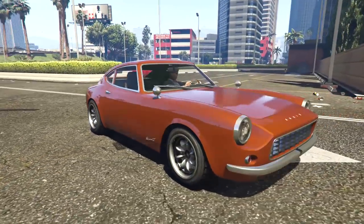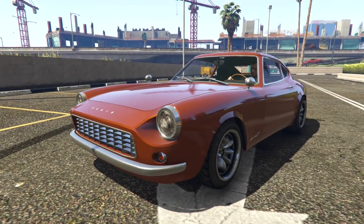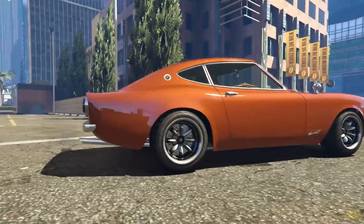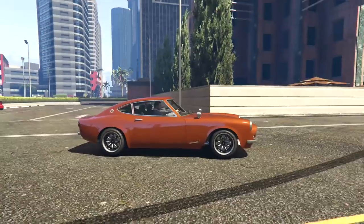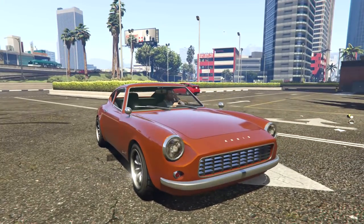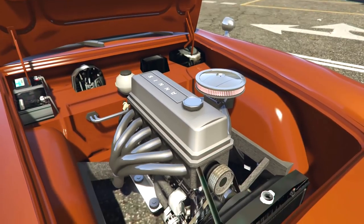So here we are with the Requiem Z — very nice looking, loads of car parts to check out. I'm also probably going to do a little bit of stance with this. Not entirely sure how these builds are going to turn out, so let's see what sort of parts are available. Let's go ahead and open up the bonnet and the boot.